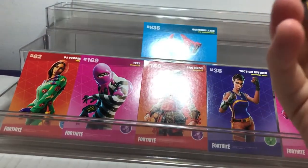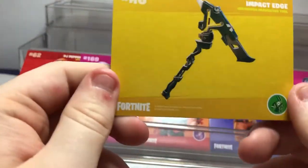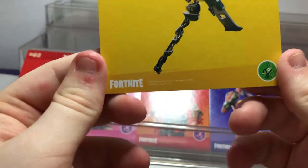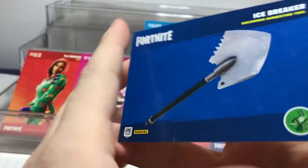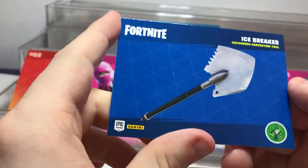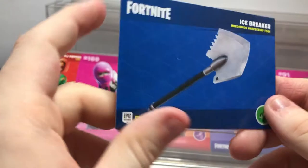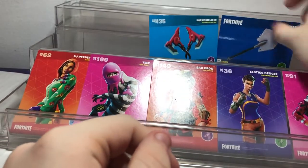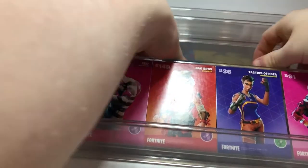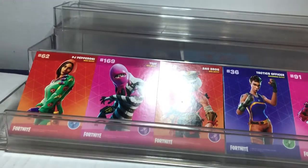This is pack number two. Let's start with the harvesting tools — we got the Impact Edge, which looks like an uncommon one, and the Icebreaker, which comes around Christmas time, perfect timing. It's uncommon as well. If we get a dupe, I'll flip it to the other side.